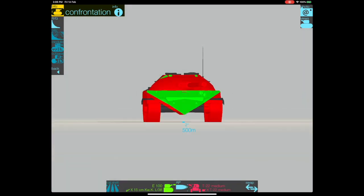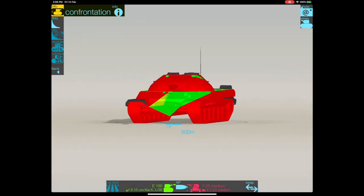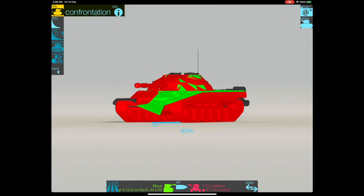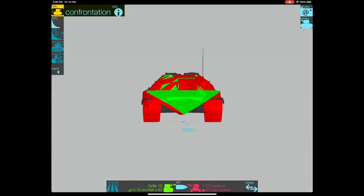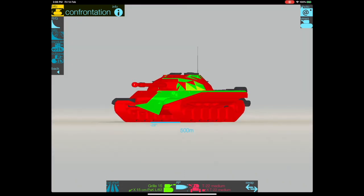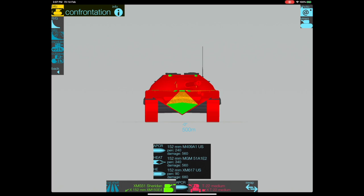Here it is facing off against an E100 — you can see that pike nose requires you to wiggle it, but look at that turret, just rock solid. With the gun depression you can angle it down nicely. Here it is against a Grille and a Sheridan so you can see what it looks like armor-wise.